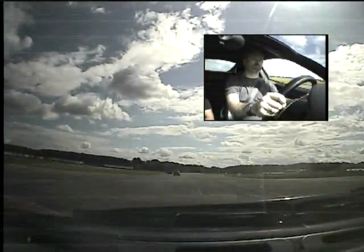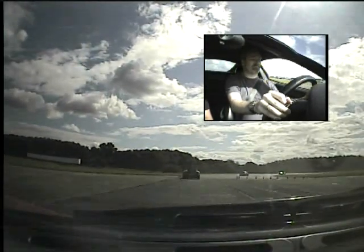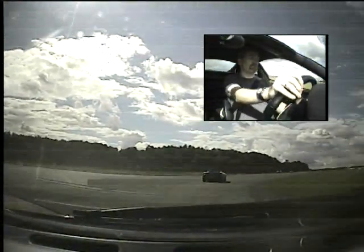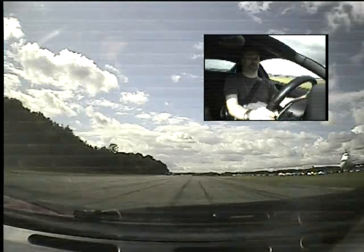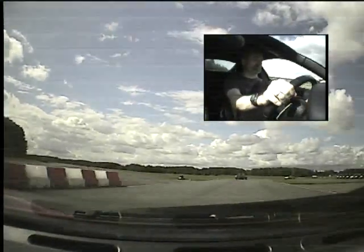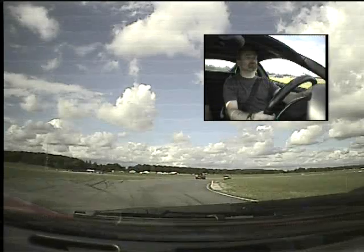Up another gear, start to brake, down a gear, off the brakes. Turn in, go past it — stay behind it for a second, down another gear. Now go through on the right hand side, full power, up and in. Left hand side, on the brake, off the brakes, up to the left. Good, straight down the hill and out to the left hand side.